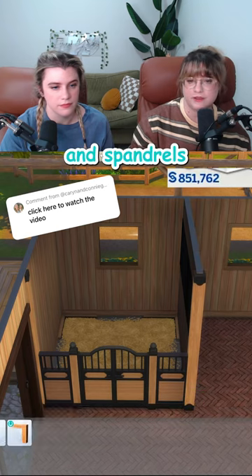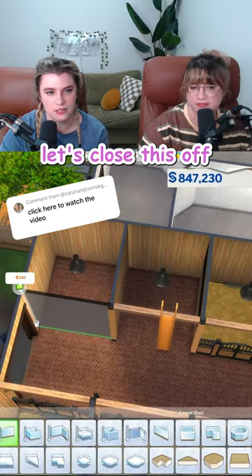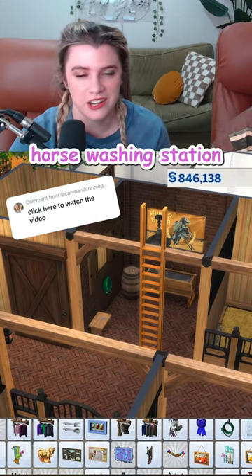These columns and spandrels are just... I don't think we should put another stall here with the ladder. Maybe we pivot? Preparing to pivot. Let's close this off. We leave this one with the ladder open and we make it like a cute little horse washing station.